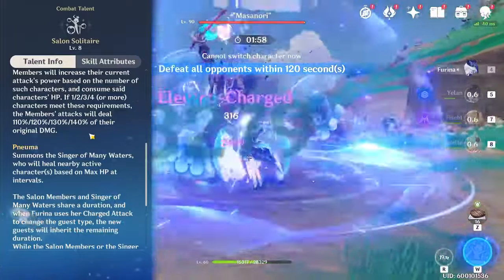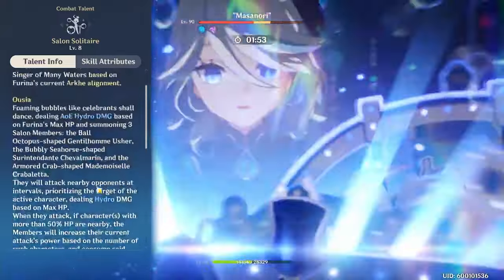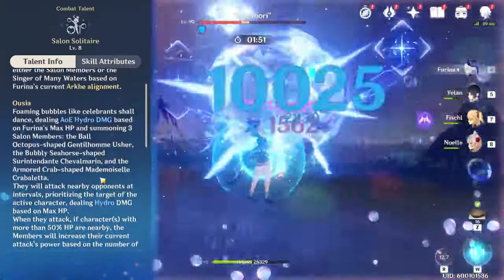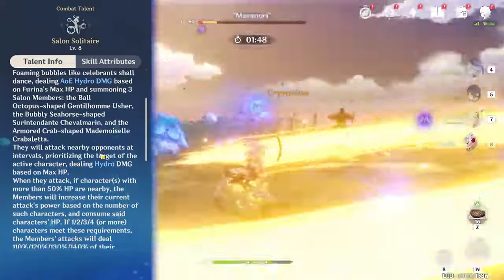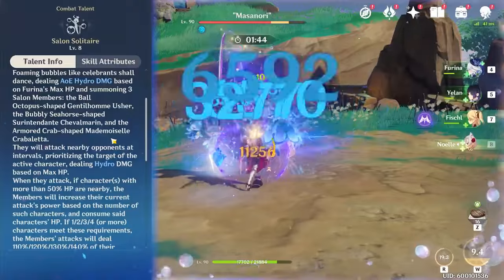At constellation zero, the Numa form healing is pretty much not the greatest thing. A lot of the time you're going to be spending your time as Furina in the DPS Ousia form, summoning the three different salon members doing Hydro damage and draining HP of all nearby party members.